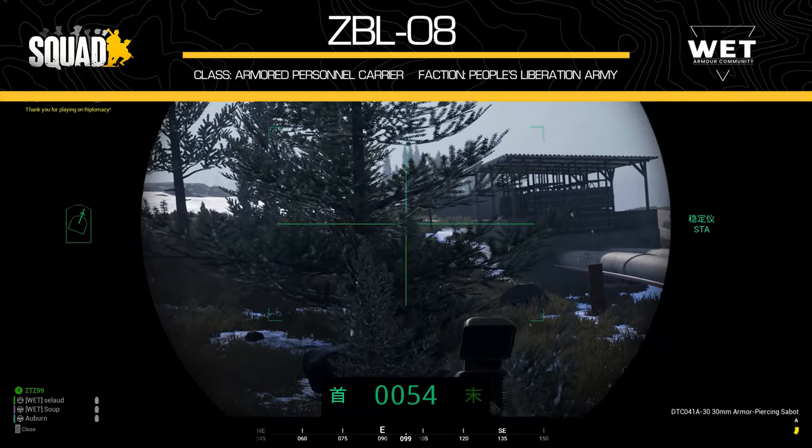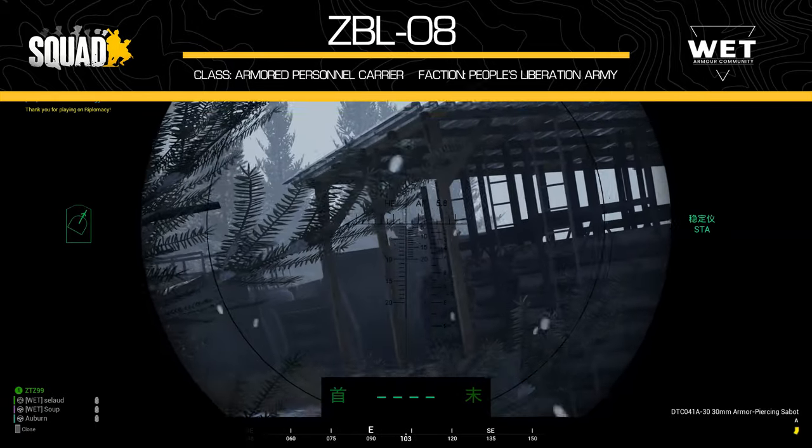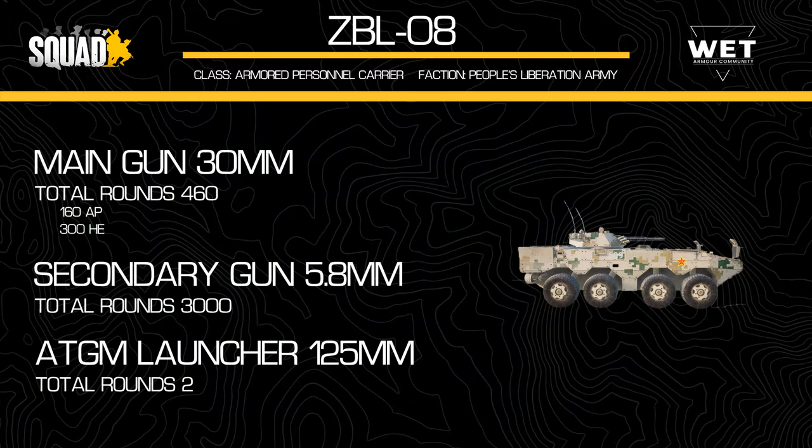Next on the list, the ammunition and armament of the ZBL. The main gun is a 30mm autocannon, supplemented by a 5.8mm coaxial machine gun. Supplied to the main gun are 460 rounds of ammunition, divided into 160 AP and 300 HE. This is on the higher side when compared to similar vehicles, but it is slightly less than the PLA ZBD we spoke about last week.